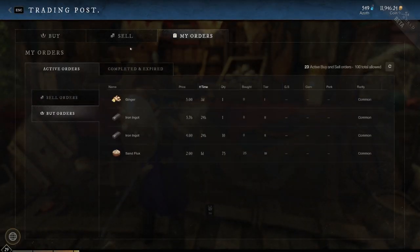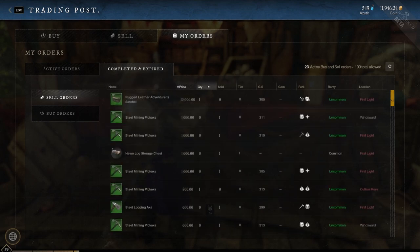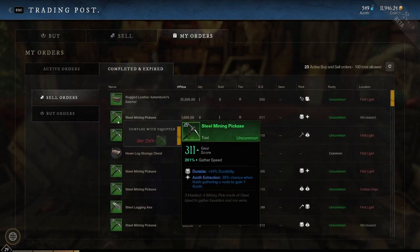Finally, we have the My Orders tab. Here you can see what outstanding orders you have, both buying and selling, and cancel them if you want. You can also see your completed and expired orders — useful information to see what actually sold and what just wasted your listing fees. Personally, I hope they improved this tab a little. I think they should just break it into two separate tabs for clarity's sake.